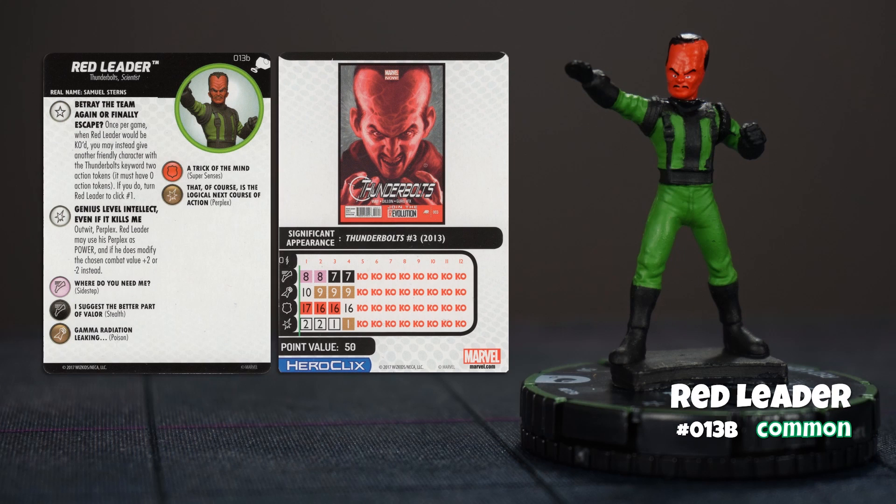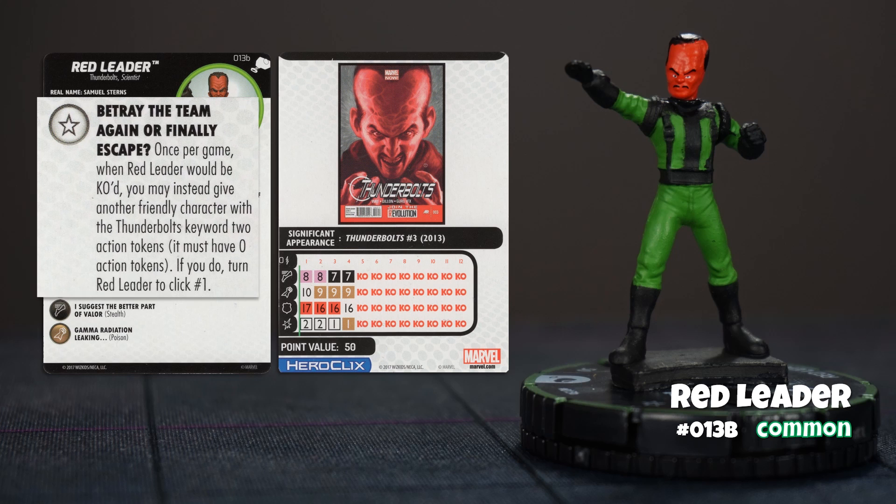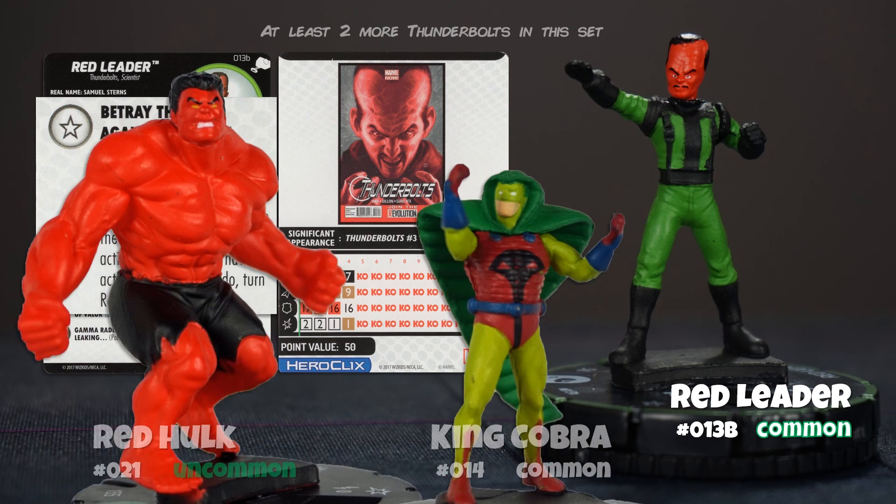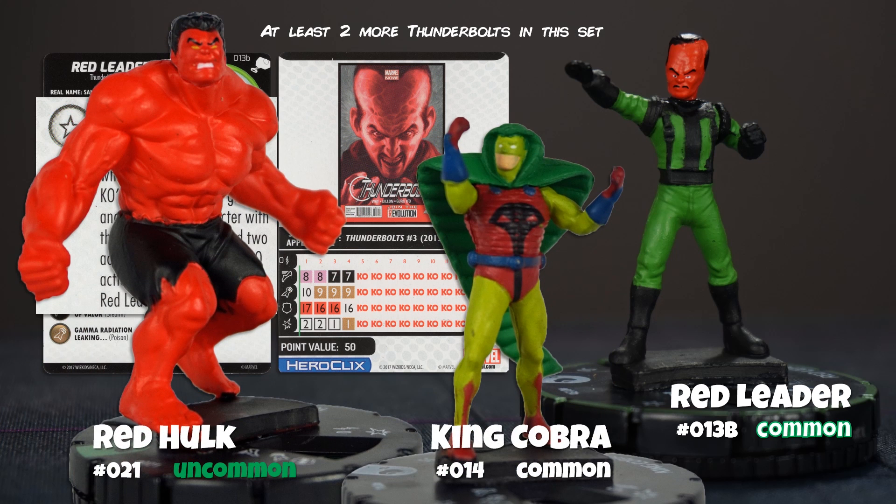Red Leader is the common prime figure in the Mighty Thor set. A fabulous sculpt. 50 points, 4 clicks — not a lot of clicks — but he has a trait that can bring him back to click number one when he's about to be knocked out: Betray the Team Again or Finally Escape. For this thing to work, you need to have other characters with the Thunderbolts keyword on your team, preferably indomitable or with willpower. I would play Red Leader in a Thunderbolts themed team, just to be sure.